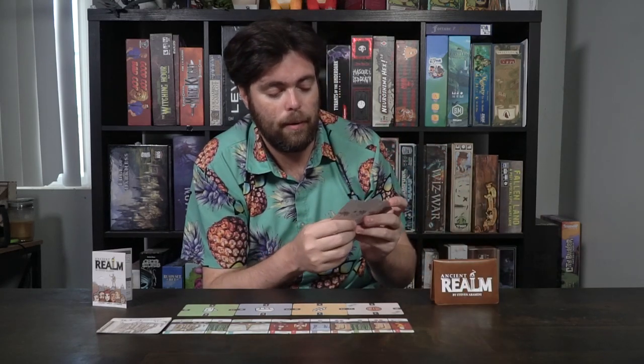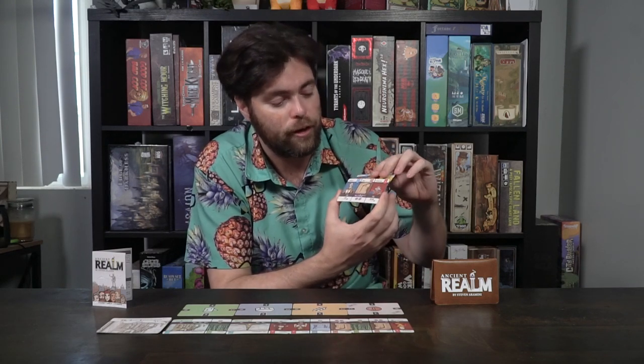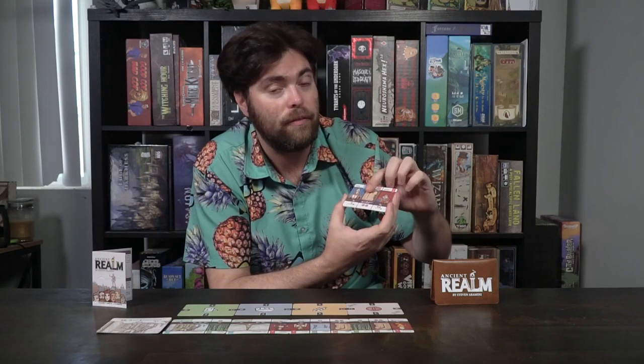Each card has a way of scoring you points in different ways — whether it be two points for every noble, points for every wonder adjacent to this mine, or a point for every wonder you have in general. Covering and activating cards will give you gold, but you'll lose out on the victory points they provide at the end of the game, so you have to be aware of that. Covering up characters like the king, queen, researcher, or treasurer gives you powerful bonuses at the cost of losing potential end-game points.